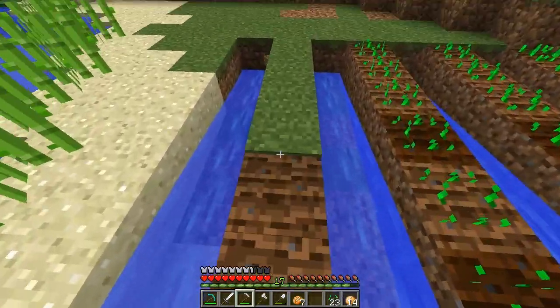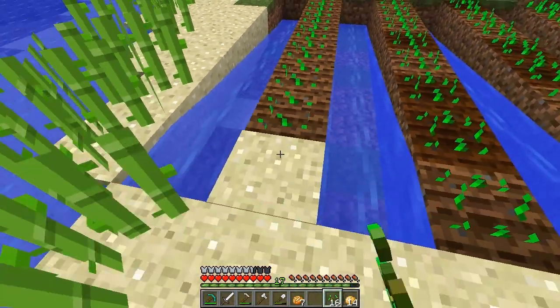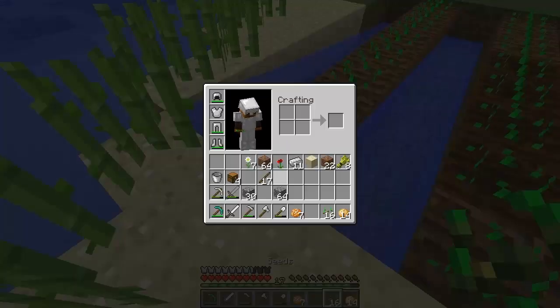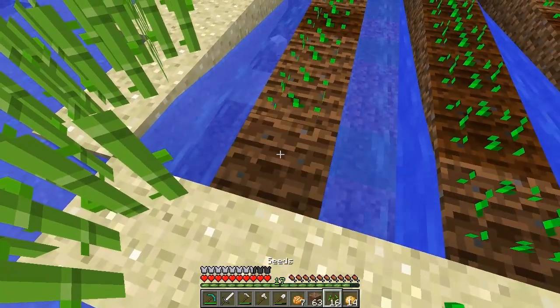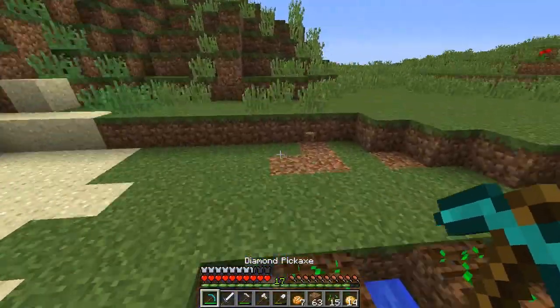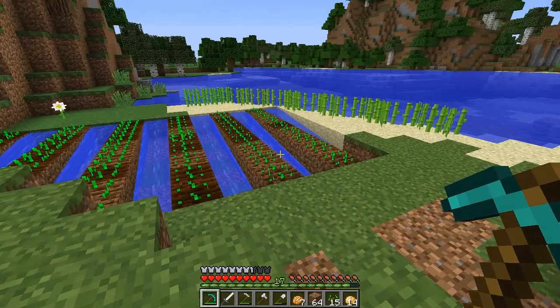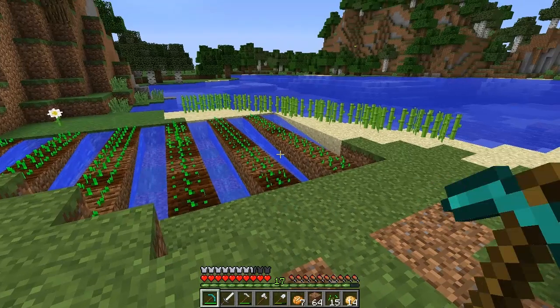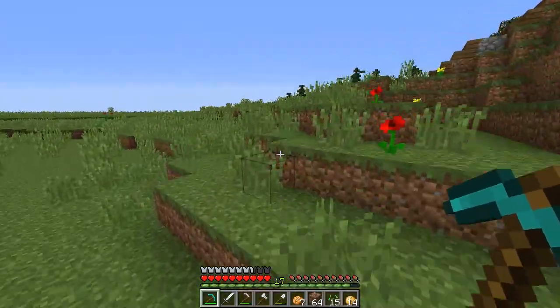Oh, this is sand, so we're gonna replace it quickly with some dirt because we need enough resources for crops. We have plenty of dirt for more crops which is a big bonus. Alright, there you go guys - this is the little starter farm. Potatoes on one side and wheat on the other. That should be good. Alright, let's move on to our base.